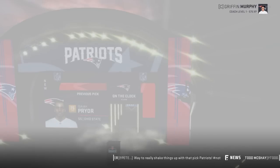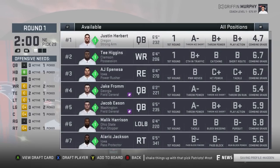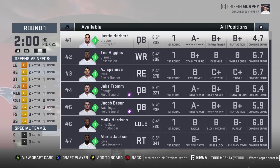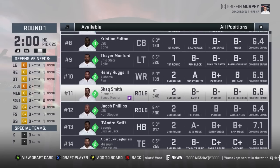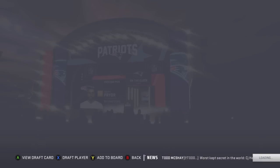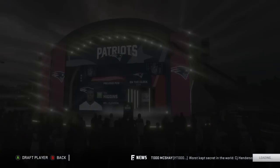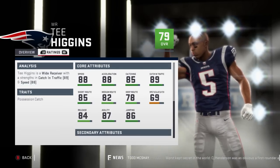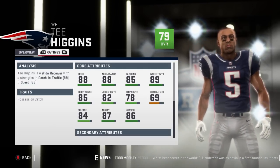We could start rattling off random picks now. We're good on the offensive line — no fullback, but I think we'll be fine. We could use another defensive tackle or maybe another linebacker. Let's get T Higgins — 79 overall, star development, 21 years old, 88 speed and acceleration, 85 catching, 89 catching in traffic.